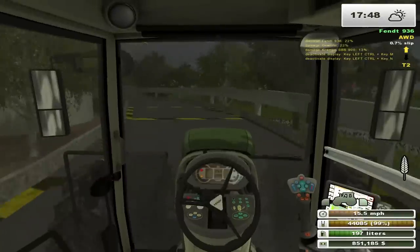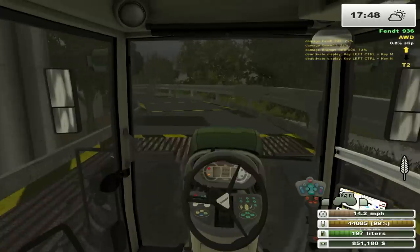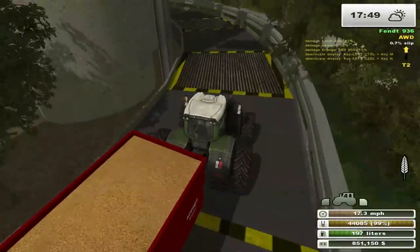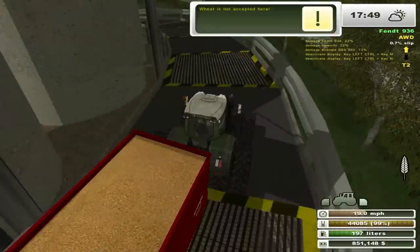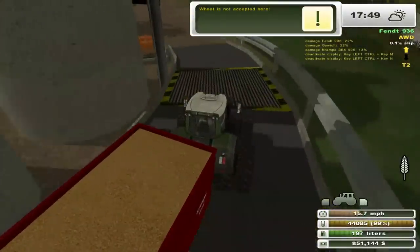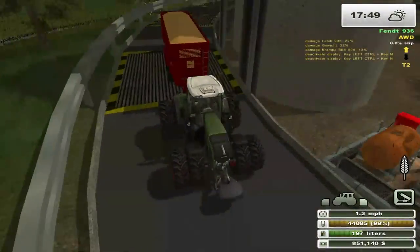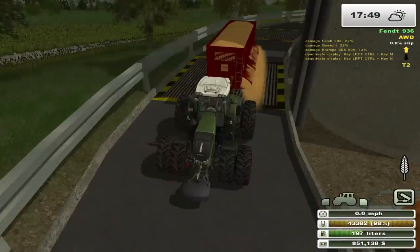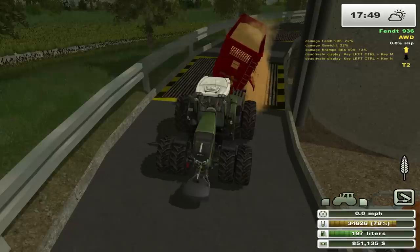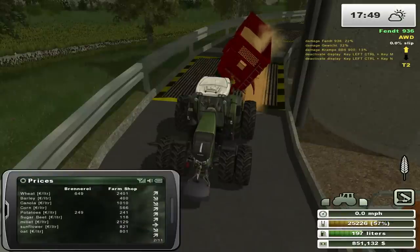I know this trailer's probably pretty heavy, but it just seems to me this tractor should have a little more oomph than it does. That should be the last one here, if I remember correctly. Now are we going to dump from the back or from the side? Probably the side — yes, from the side. What are wheat prices looking like at the moment? $6.06 — that's not too bad. $6.49.